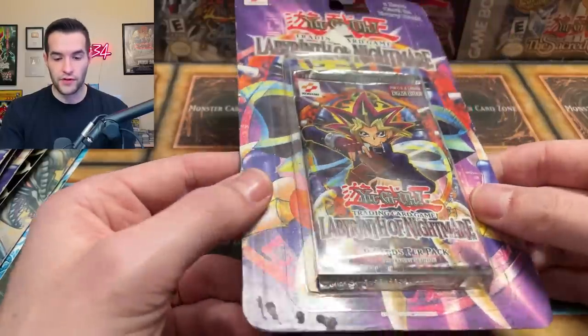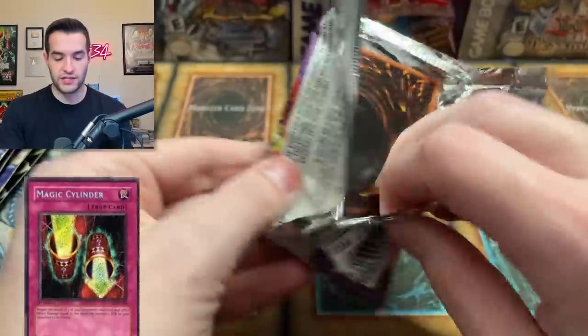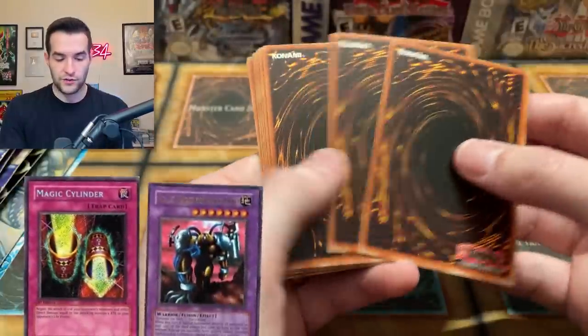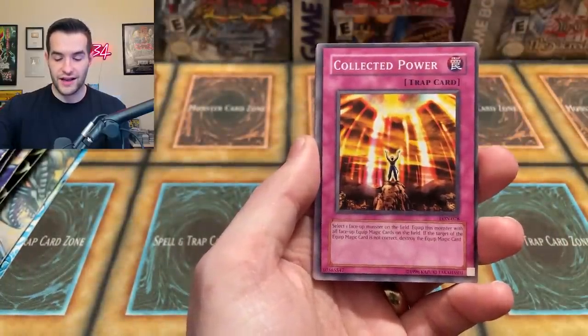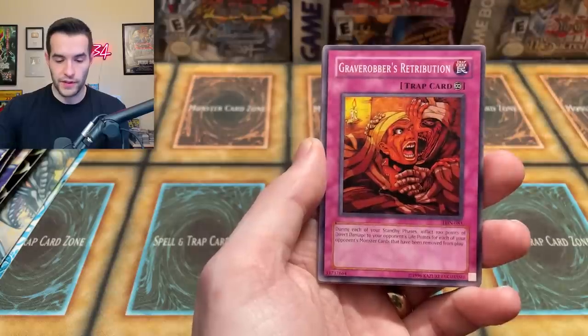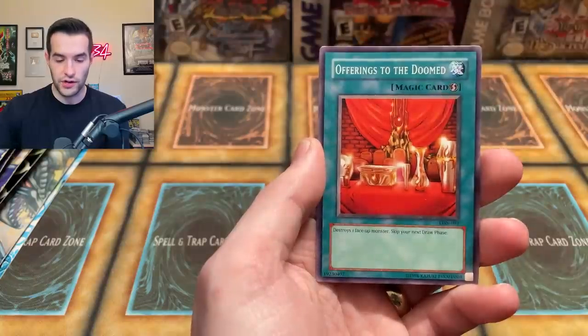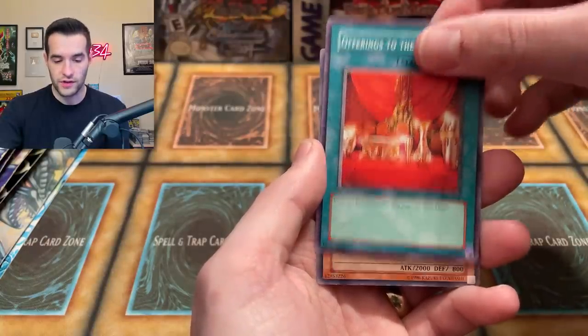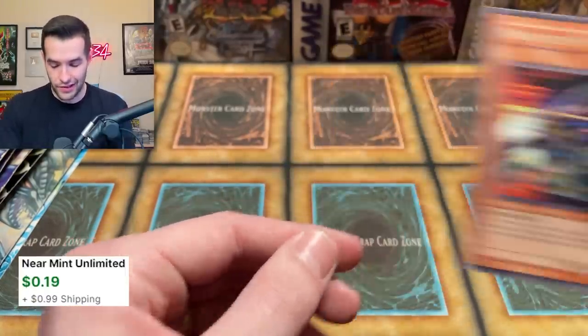Now we're on to Labyrinth of Nightmare. This one's actually not in that bad of shape, so I probably shouldn't open it, but there we go - we've opened it. Will it be Magic Cylinder? Will it be Last Warrior from Another Planet? So far, one foil - not too great. Crimson Sentry, Collected Power, Miracle Dick, Lightning Conger, Grave Robbers Retribution, Fairy Guardian, Gadget Soldier, Offerings to the Doomed, and a Newbie of the Weekend. Just a regular old Newbie of the Weekend.